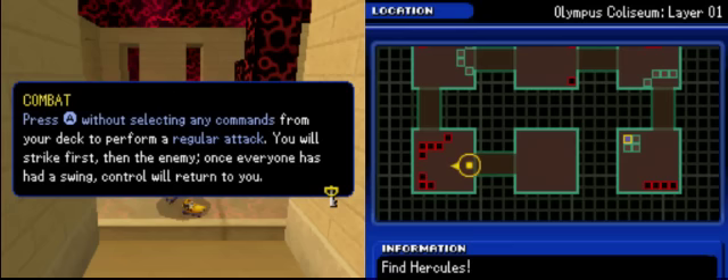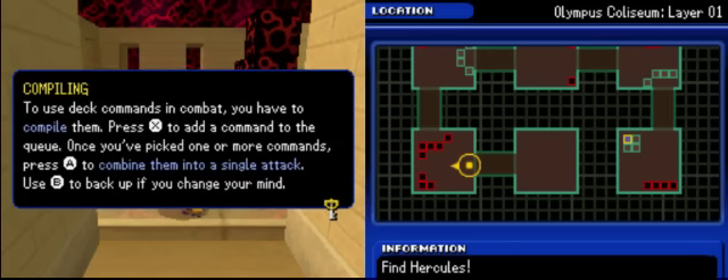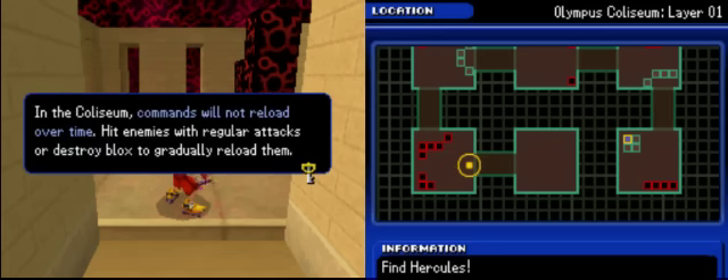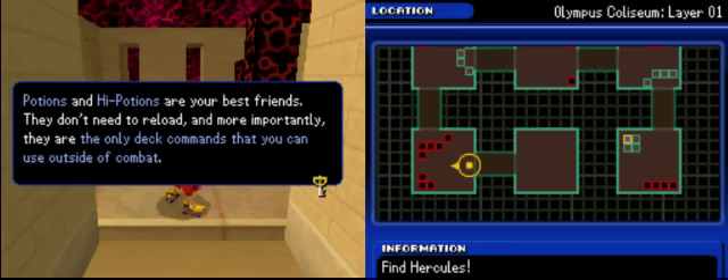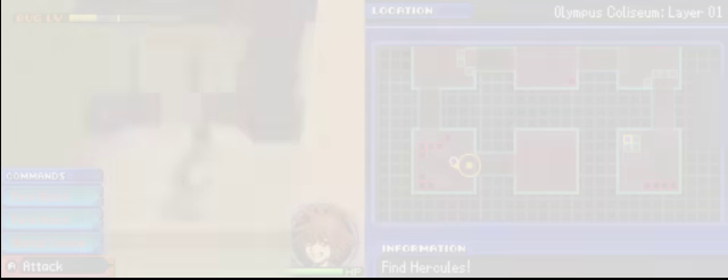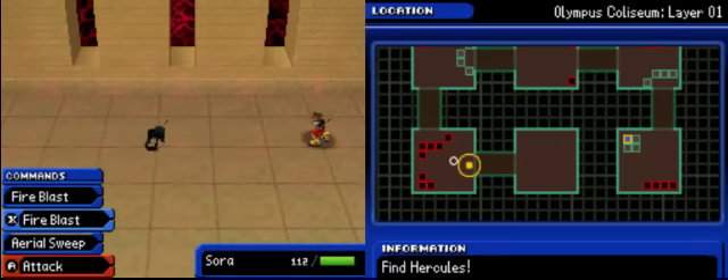Hey, another scrap of paper. This is what the combat's gonna be. You press A without selecting any commands when you're detected for a regular attack — you'll strike first, then the enemy. Once everyone has a swing, control returns to you. You can compile commands by pressing X, and once compiled, press A to unleash them all in a single attack or back out. Compiling commands results in different attacks. In the Coliseum, commands will not reload over time — hit enemies with regular attacks or strike blocks to gradually reload them. Potions and high potions are your best friends and are the only deck commands usable outside of combat.